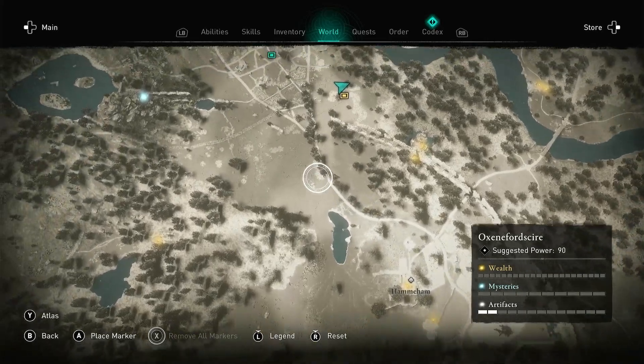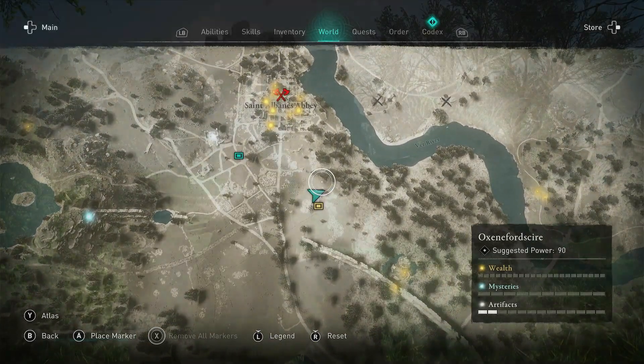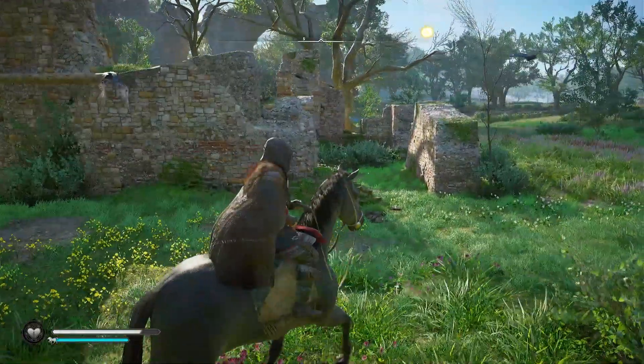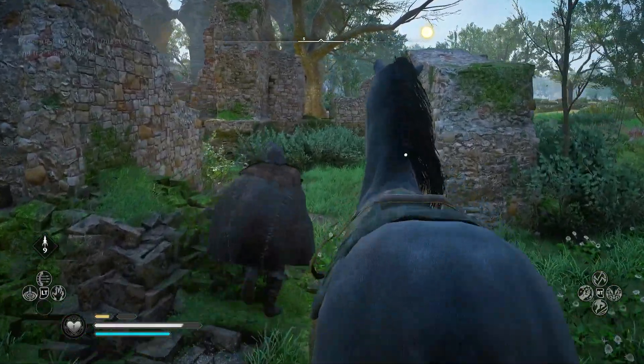An aqueduct — that's where we're going to find our treasure on this hunt. That's going to be just south of St Albans Abbey. You're going to know you're in the right place because the ruins here are the only ones in and around that area.